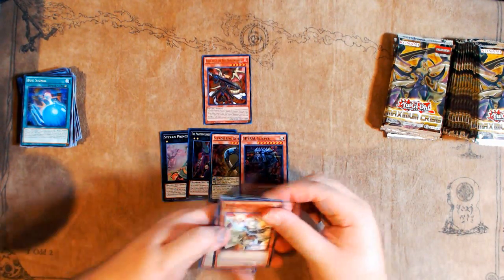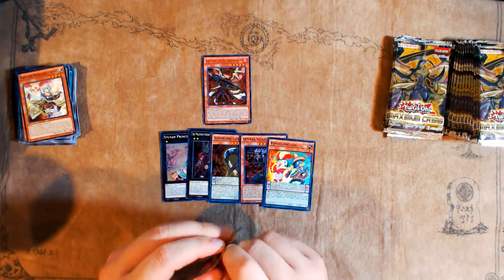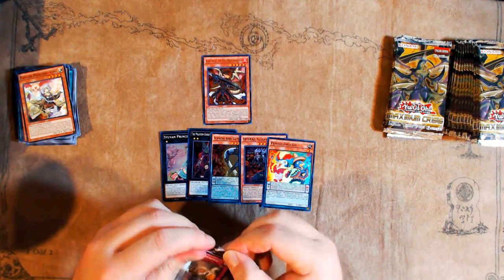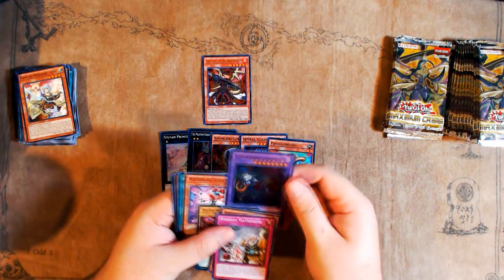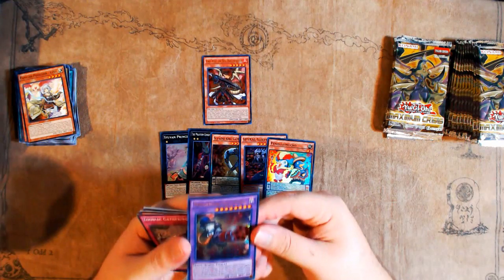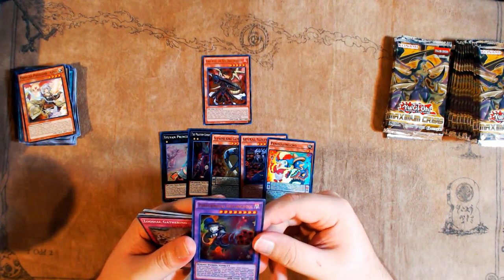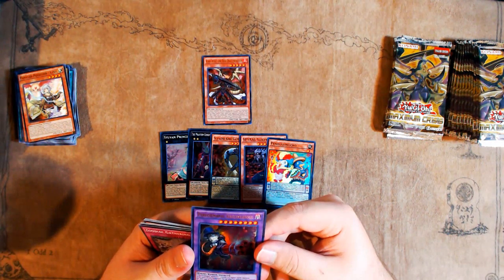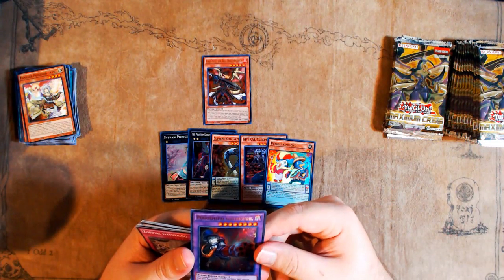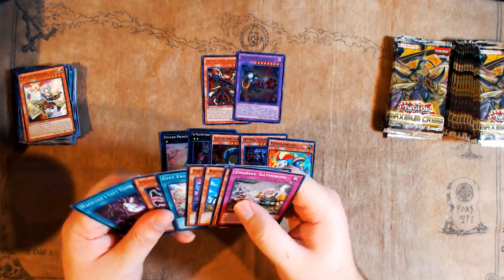I'd love to make YouTube a full-time job and do everything in my power to bring card content to you guys, but YouTube is being difficult with ad revenue, and I just don't have the following for that yet. Then I pull Performapal Gatling Ghoul — a Performapal monster where you need a Level 5 or higher Dark monster to inflict 200 damage for each card on the field. That's not the ultra I wanted or needed.